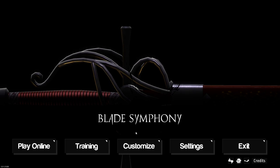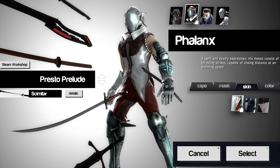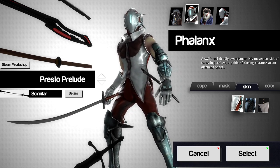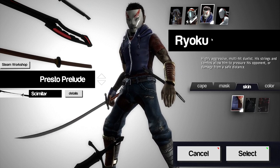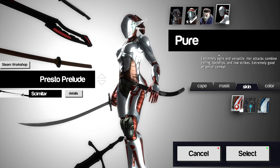Right away we're going to dive right into it. But before we get into the game, we're going to check out some of the customizable options. I don't have all these options just yet because I haven't unlocked them yet. You can play as the Phalanx, you can play as a Judgment character, you can play as Ryukyu. And Pure — extremely agile.